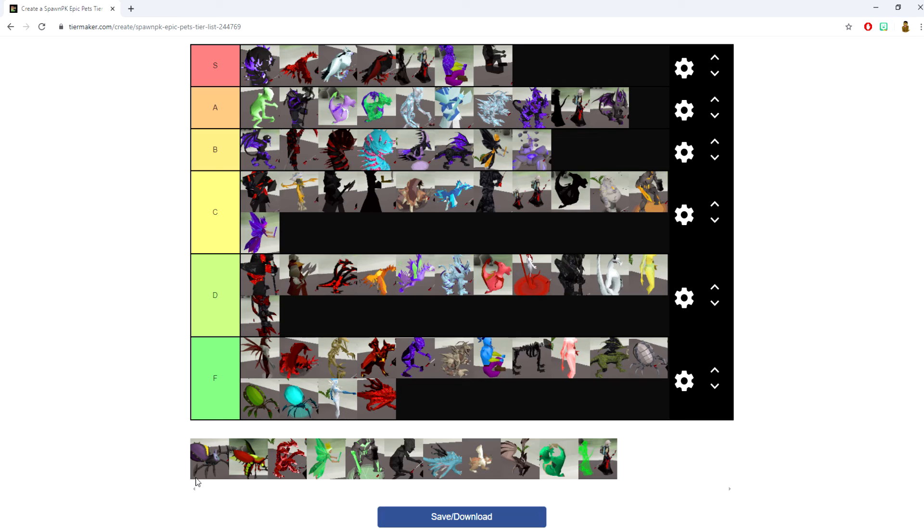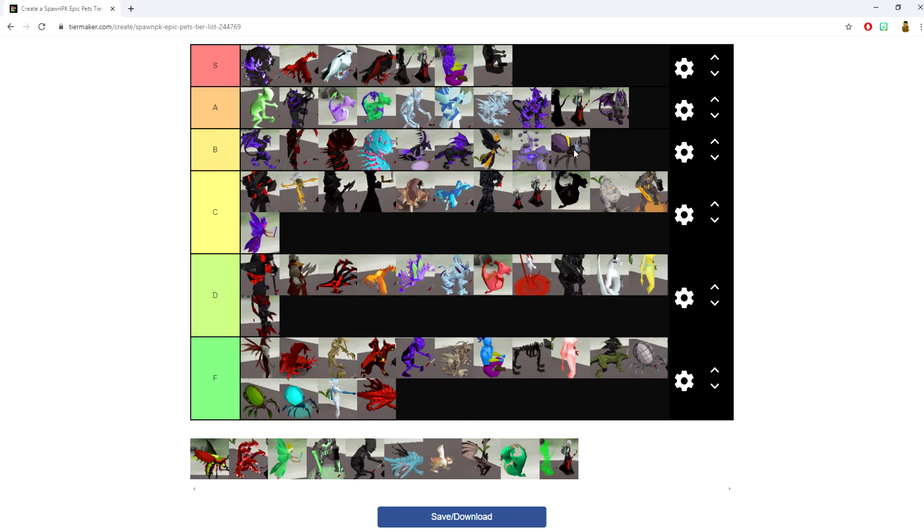The Verzik pet is similar to the Holy Corp, Holy Berserker, and Holy Phoenix combined. It's better than the Holy Phoenix, but doesn't have those specific attributes of the Holy Berserker and Holy Corp. Going into the B tier category.